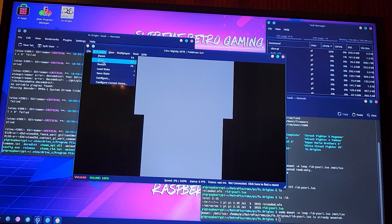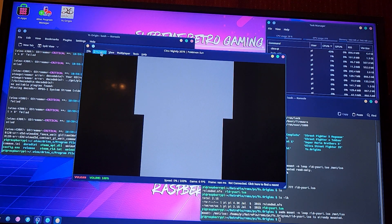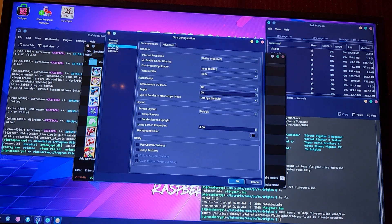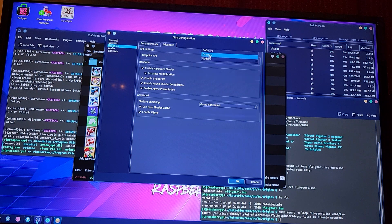Both Pokemon Moon and Sun had no graphics. I can change it from Vulkan to OpenGL — it's a little slower, but it might load a game. Because I tried a different game. We're going to go to the configuration, then graphics, then advanced, and OpenGL.